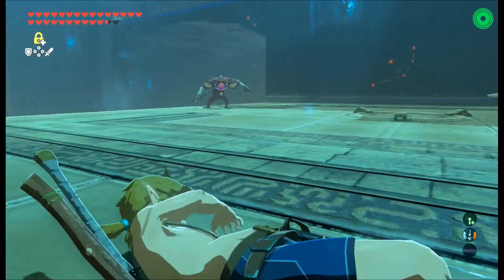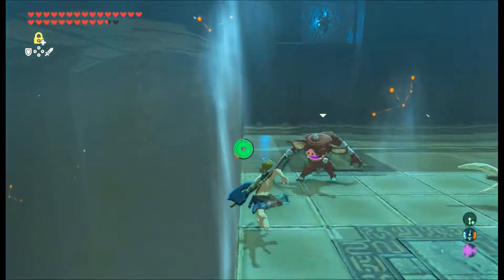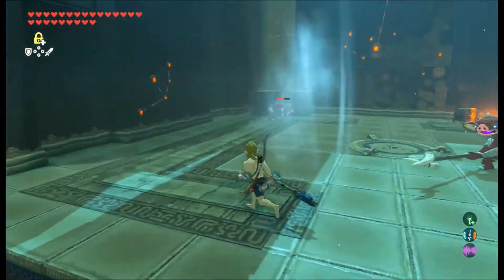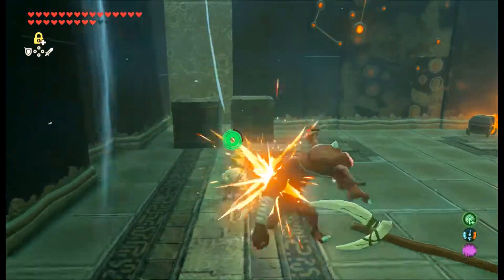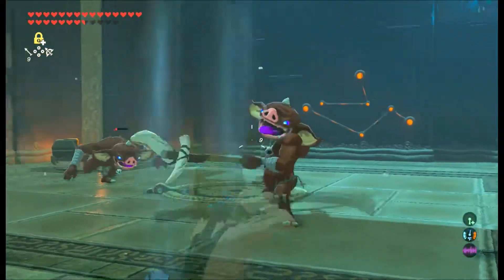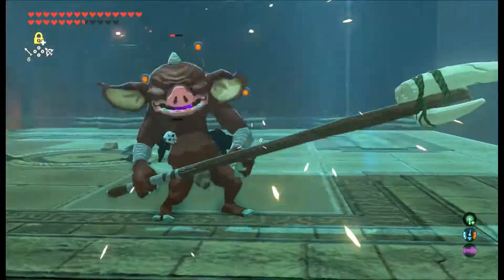Watch out for these guys. Now see this Bokoblin over here? He's got fire arrows — they do a lot of damage. And if you fall off a ledge, just hit X — that triggers the paraglider. That should get you right back up to the edge, so you don't have to worry about falling.